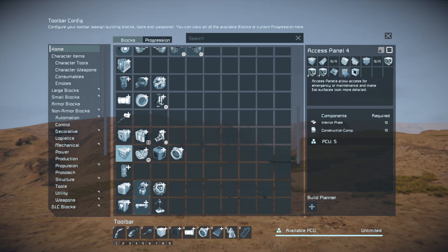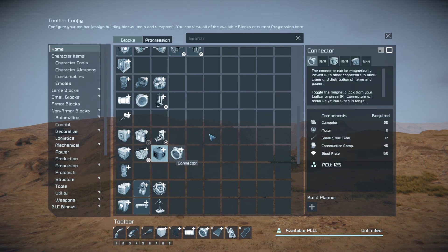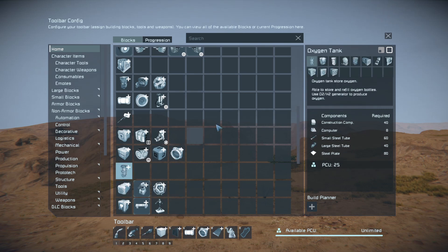For conveyor junctions, I've also put the access point in because when you're doing conveyors you often use the access point. I've put the collector in there too — whenever I'm putting a collector down I'm also using all those blocks. No changes to pipes. For the connector group, I've included the merge blocks. The oxygen tank group is basically gas: tanks, O2 gen, duplicated hydrogen engine, oxygen farms, and vents — all stuff you use together.